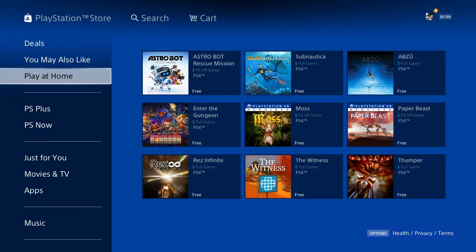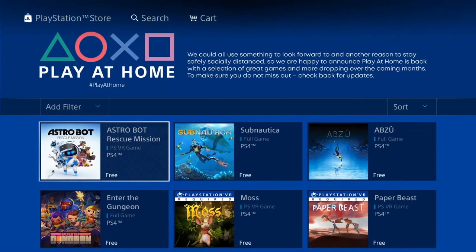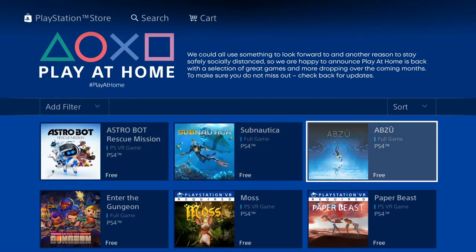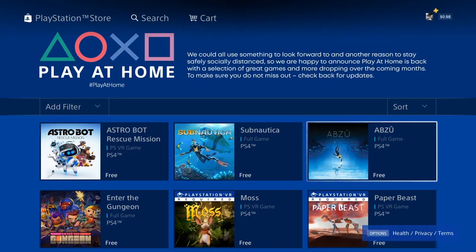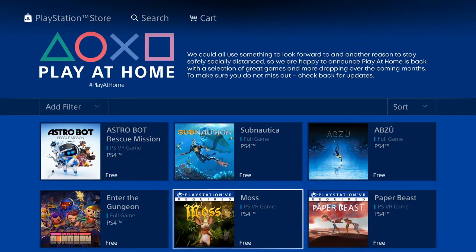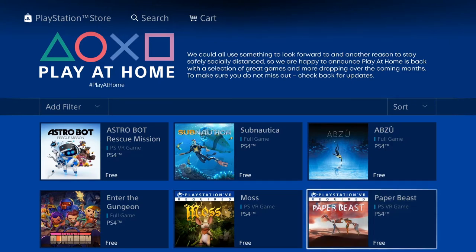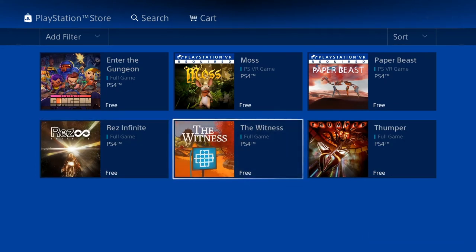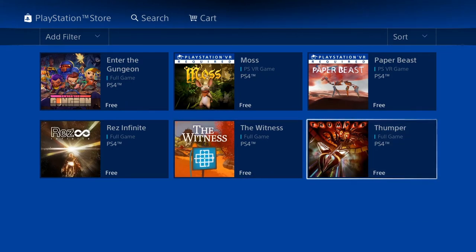Do note that two or three of the games are VR games. Astro Bot Rescue Mission is a VR game. Subnautica is a PS4 game. Abzu is also a PS4 game. Enter the Gungeon is a PS4 game. Moss is a PSVR game. Paper Beast is a PSVR game. Rez Infinite is a PS4 game. The Witness is a PS4 game. And Thumper is a PS4 game — I believe it also has a PSVR mode and it's like a rhythm game.